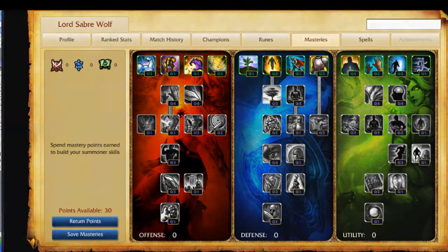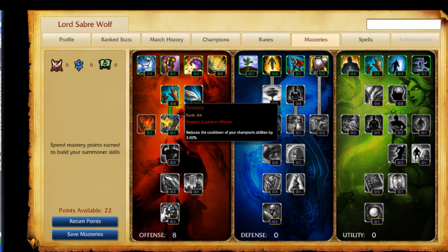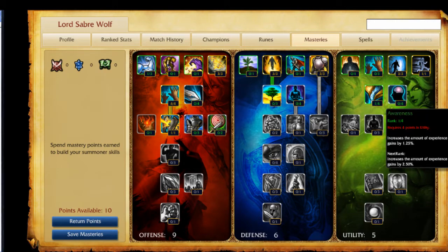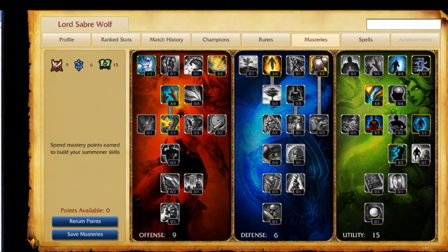Masteries are three sets of trees broken into Offensive, Defensive, and Utility. Each area will boost your stats to make you hit harder, take less damage, or tweak finer points like Mana Regen, Experience Gain, and Movement Speed. There is a total of 30 points to spread in these trees, and as you place points, newer parts of the tree will open up to you.